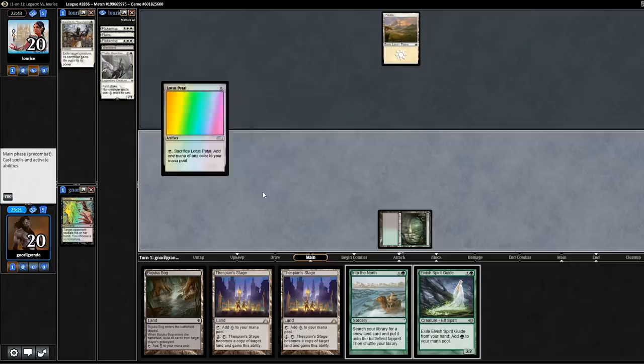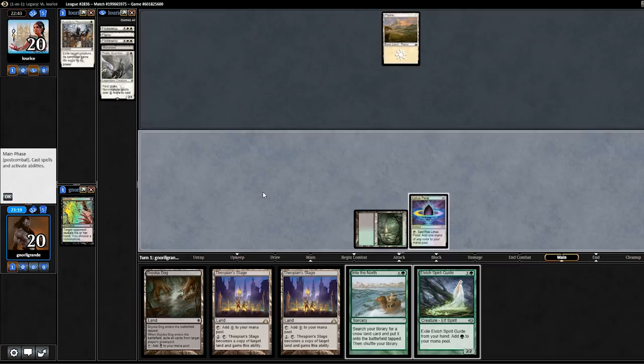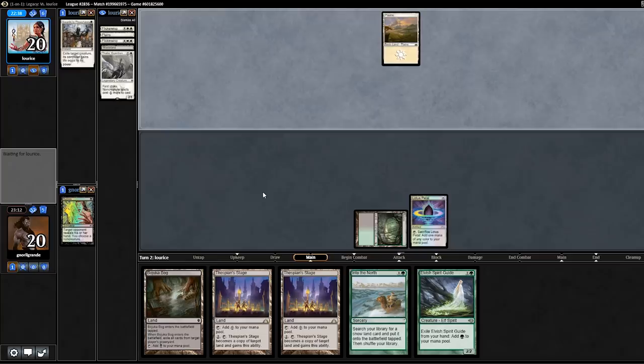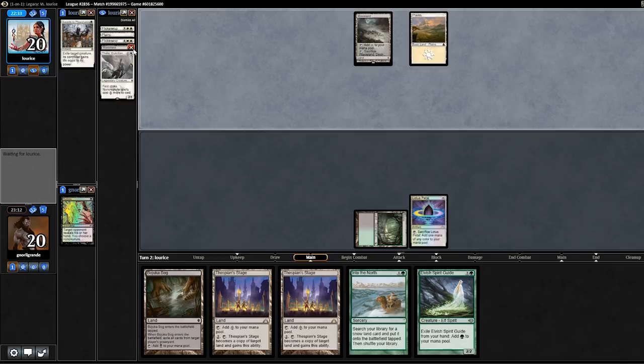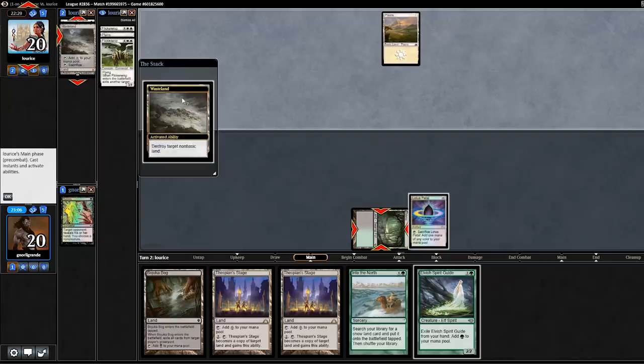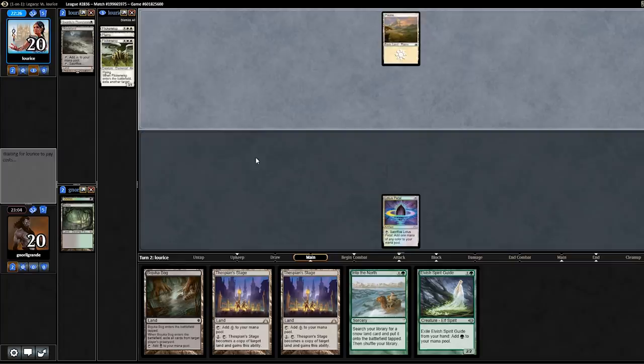They have Wasteland, which is very annoying to deal with. I think I'm going to Thoughtseize now. They wasted my land. Still I'll Thoughtseize again. I don't have Crop Rotation and can't do much about it. They have Aether Vial — remember Flickerwisp can get rid of the 20/20, so we have to be fast. I think we are fast here as I am going to play now.